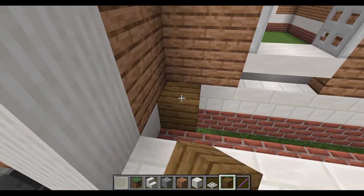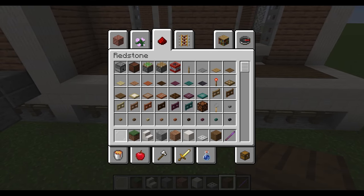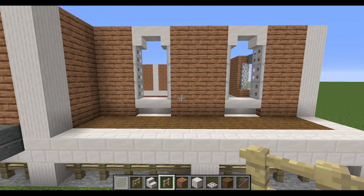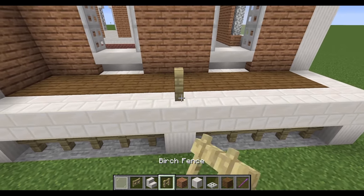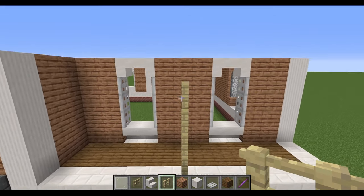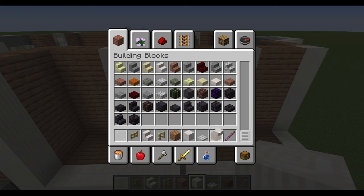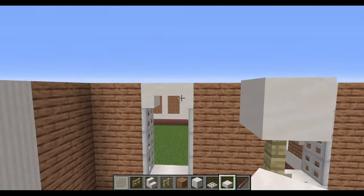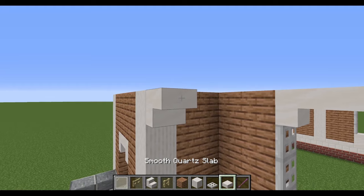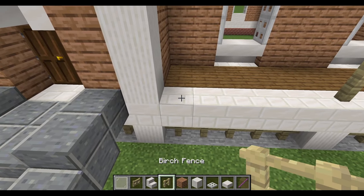First, place down the floor for the balcony using spruce wood — it breaks up the contrast with the jungle planks nicely. For the rest of the front use birch fences and birch fence gates. Count up four blocks, then above place smooth quartz slabs. On the corners place an upside-down smooth quartz stair, then in between place quartz slabs at the higher level. On the edge place another birch fence, then four birch fence gates — it looks a lot more like ironwork that way. Repeat the same count on the other side to get an archway, then fill in with quartz slabs. That's the first balcony pretty much done.